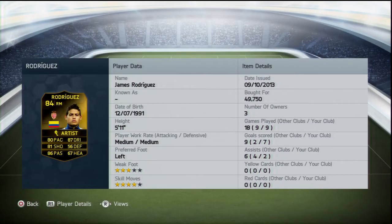He's an 84 rated right midfielder, 80 pace, 81 shot, 86 passing, 87 dribbling, 56 defending, 67 heading. He's medium-medium on his work rates, 5 foot 11, left footed, 4 star skills, 3 star weak foot.